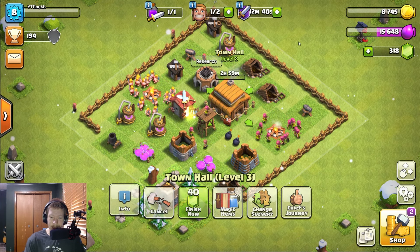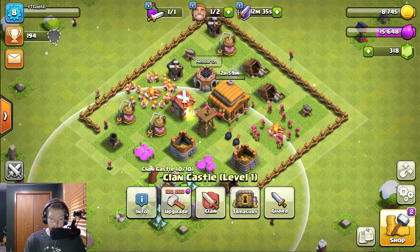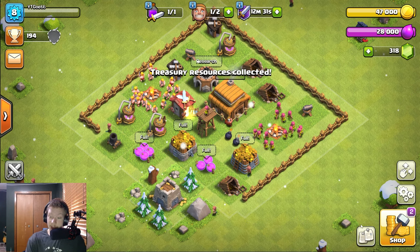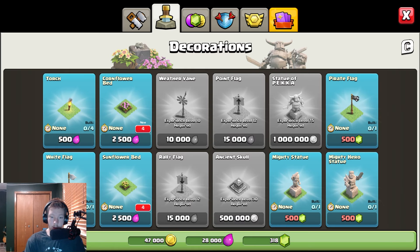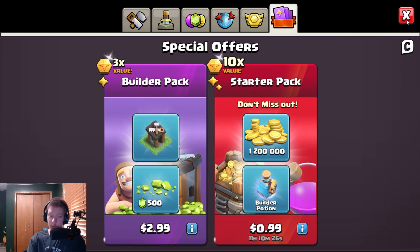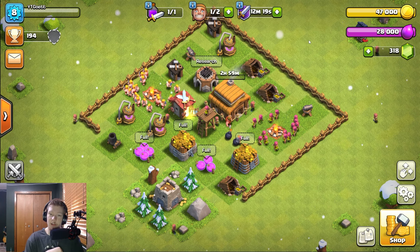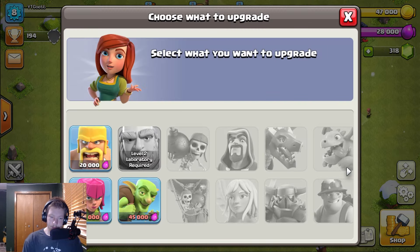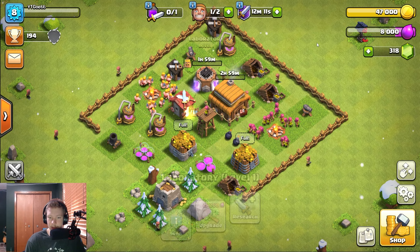Whatever, it doesn't matter. Let's pick up this clan castle loot — our storages are more full than ever before. We don't need this stupid starter pack; 99 cents for 1.2 million gold — I'll spend 99 cents on myself rather than that. I might as well do the barb upgrade since it doesn't lose me anything right now.